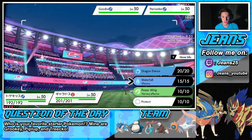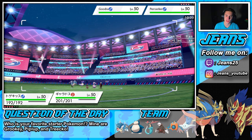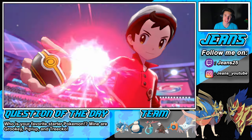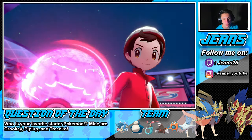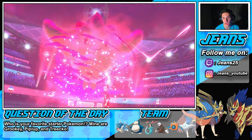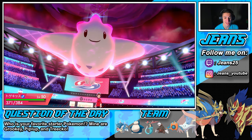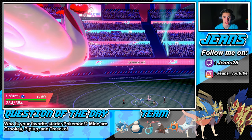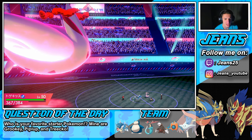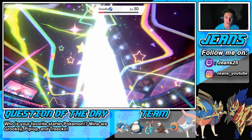He's gonna come for that steel move to set off my Weakness Policy, so we're Dynamaxing and going straight for the Goodra. Let's go — Max Starfall coming out on the Goodra. We'll Dragon Dance with Gyarados. We are Dynamaxed and hopefully he doesn't Dynamax, because we can do some work. I'm thinking he goes with the iron move on Togekiss and hopefully the Copperajah outspeeds so we can set off the Weakness Policy and start working. We have Max Flare which could take out that Copperajah. Fake Out's gonna come out — okay, we can't flinch.